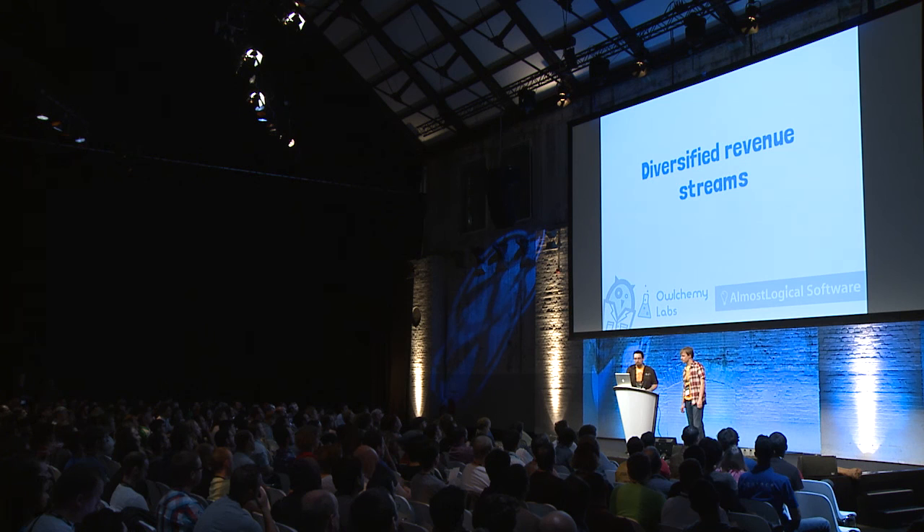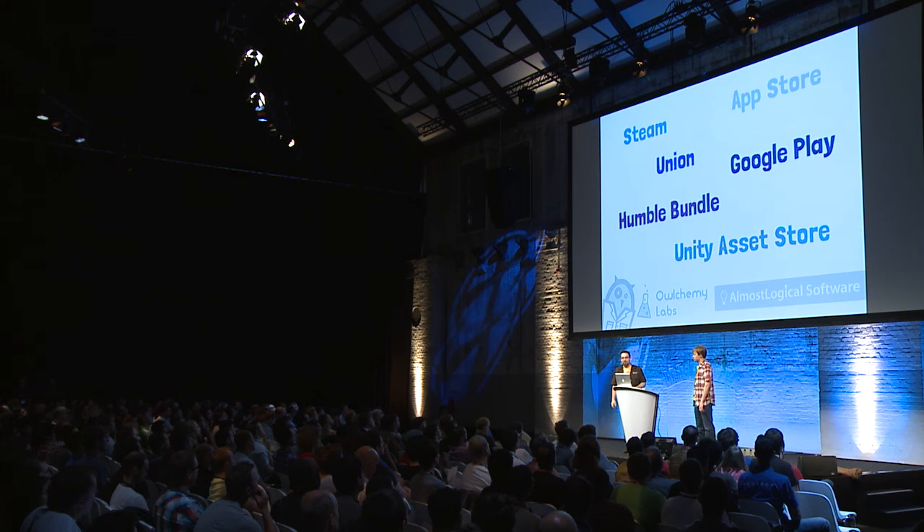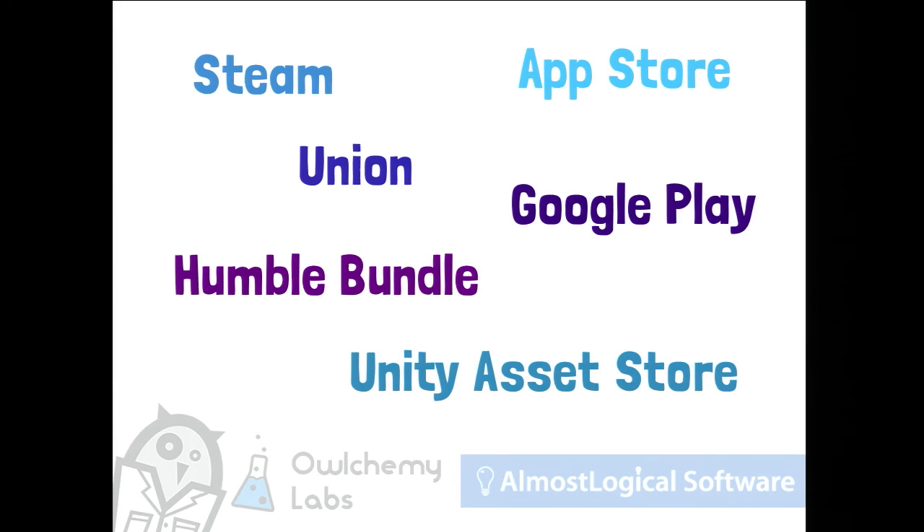So diversifying our revenue streams — every month Alchemy Labs gets drip income from: two games on Steam, two games on the App Store, Union (Snuggle Truck was part of Union, so we get checks from them), Snuggle Truck on Google Play, Snuggle Truck was in the Humble Bundle, and the Unity Asset Store. When you're doing your original IP, that income is coming in every month, paying for our employees. If we hadn't made these tools, or hadn't done an Android port, our monthly income when we're not launching a game would be so low we'd risk having to fire someone. But this keeps it much flatter and more predictable. The Asset Store actually made each of us more money than anything else we were doing at multiple points.